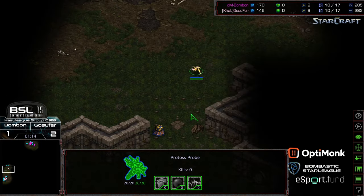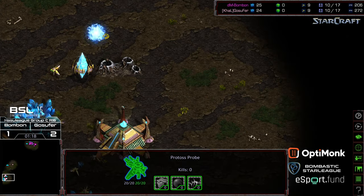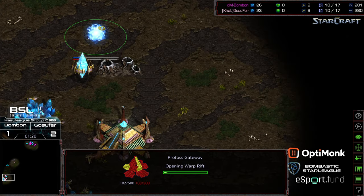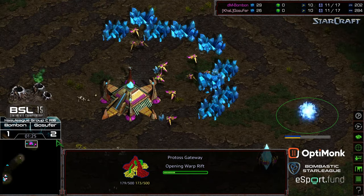Ggosephur said nope, didn't want to fight it. I wonder if he had known he was only going up against a single gate in the background, whether he would have opted to fight it out. But he's got games to spare. Gateway initially for both players, so this is a three-player map.